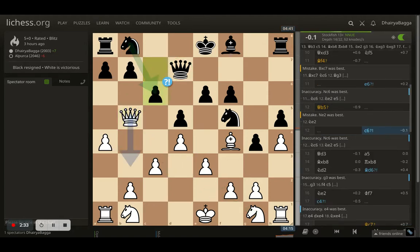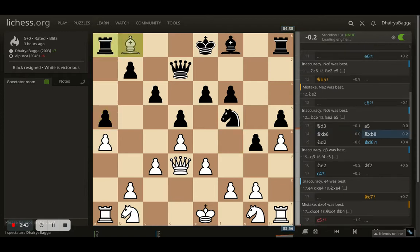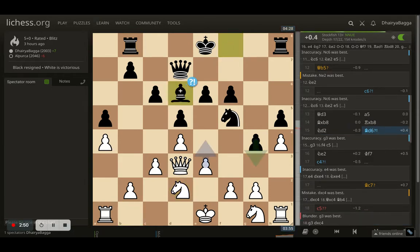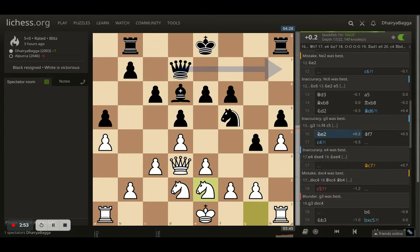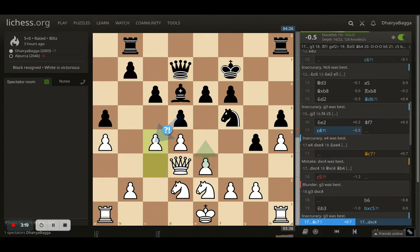Opponent plays pawn to c6 kicking my queen backwards and I place it back on d3. Opponent plays a5. I take on the knight first, opponent takes back with the rook, I develop the knight, then bishop comes on to d6. I thought I'll just develop the knight first on to e2. Opponent plays king to f7 because castling here is kind of bad. King to f7 tries to stick with the pawns, avoid any checks from g6, and the opponent feels comfortable with this structure.